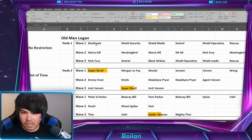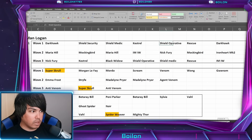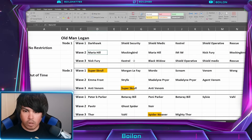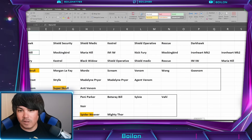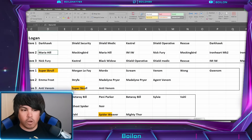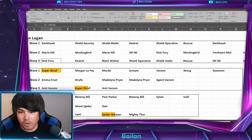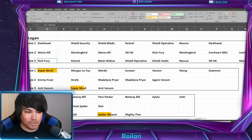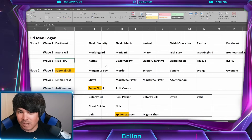I would use something like Extreme X-Men personally — they're more than capable. You can see this is a combination of Pegasus and S.H.I.E.L.D. enemies: Darkhawk, S.H.I.E.L.D. Security and Medic, Kestrel, S.H.I.E.L.D. Operative, Rescue, and two Darkhawks in wave one. Wave two has Maria Hill, Mockingbird, Iron Man Infinity War, Nick Fury, and two Ironhearts — more Pegasus and S.H.I.E.L.D. Wave three brings another Nick Fury, Kestrel, Black Widow, S.H.I.E.L.D. Operative, Medic, Rescue, Iron Man Infinity War, and Maria Hill. Lots of characters, but I think Extreme X-Men have what it takes and it doesn't seem overly bad.